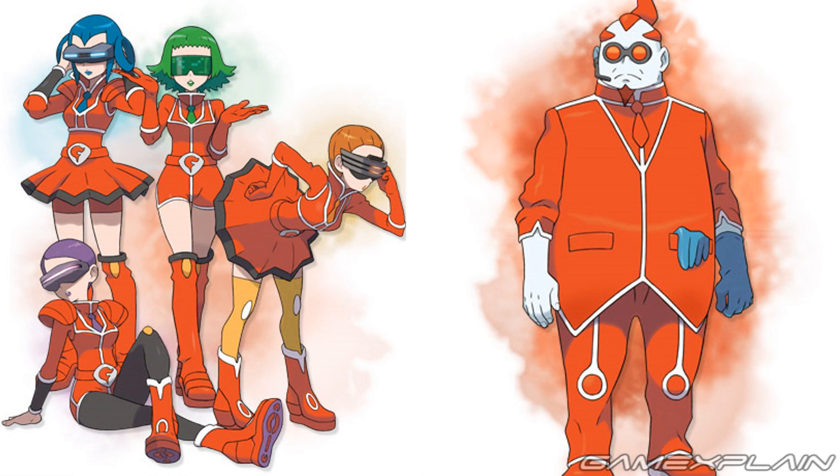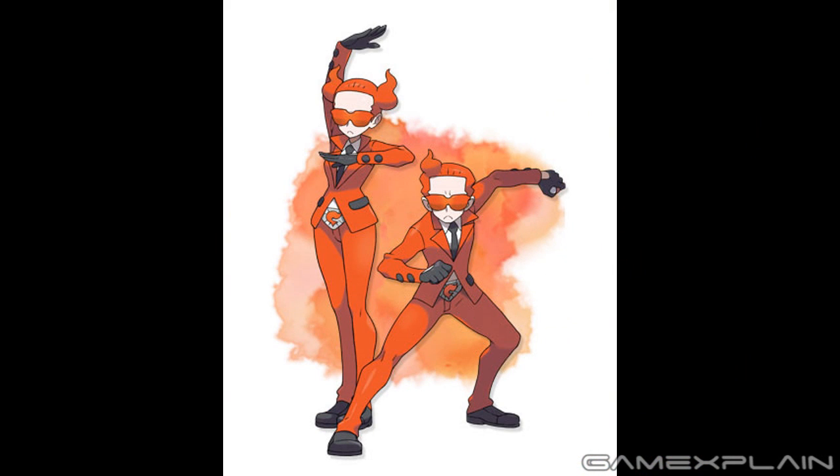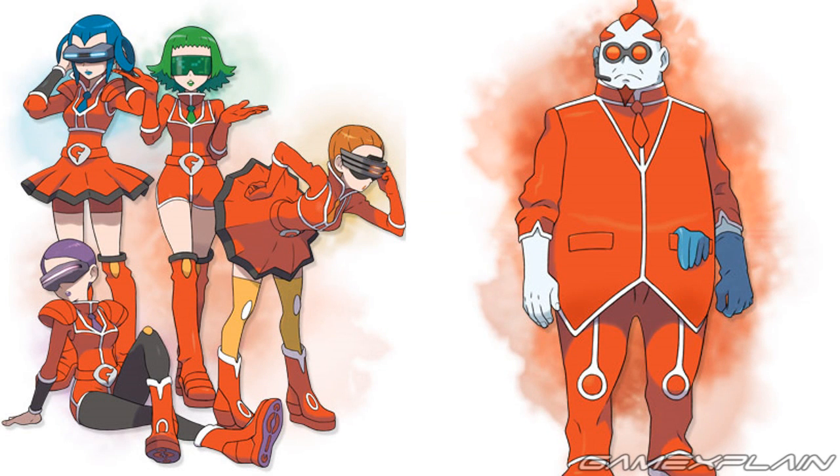In addition to the new Pokémon, we learned more about the leaders of Team Flare — a group of five scientists. Celosia is the purple-haired one, Aliana in orange, Bryony in green, Mable in blue, and the male scientist is named Xerosic, who appears to be the one in charge. Interestingly, the female scientists all appear to be named after flowers, except for Mable, which could be a variation on Maple. Xerosic appears to be based on xerosis, the medical term for dry skin. Their goal seems to be to change the world, and since they're scientists, their goals could tie into our theories of genetic manipulation. Each leader also wears some form of futuristic eyewear — maybe used to scan the genetic code of Pokémon, or maybe just an unusual style choice.